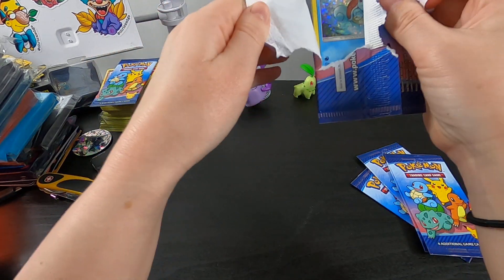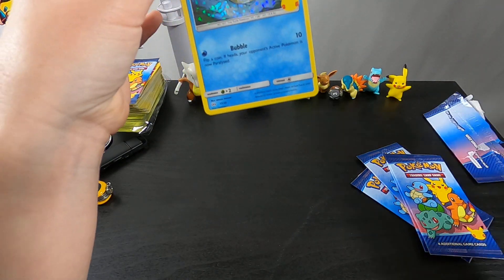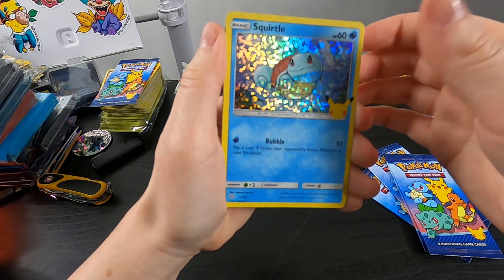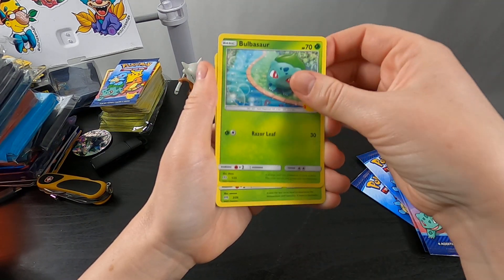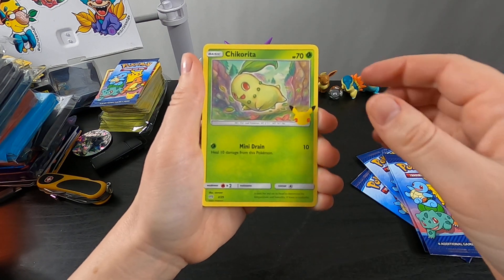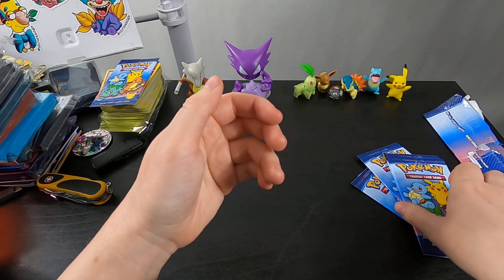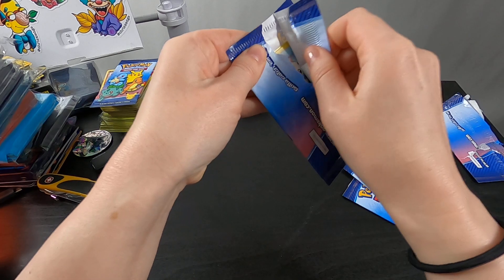Let's see — we got a Squirtle! Squirtle's a good card to get. Very nice, very nice Squirtle Hollow. Bulbasaur, another good card. Can we get a Chikorita? I love Chikorita. And a Chimchar. Not bad for a first pack, but not the gold I'm looking for.